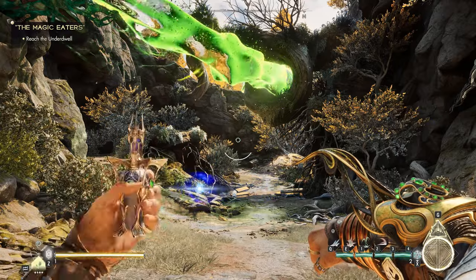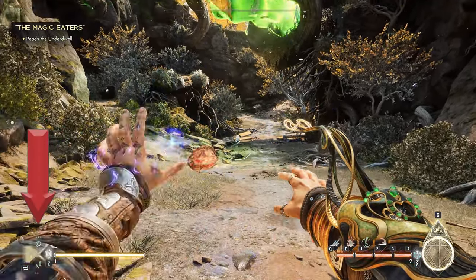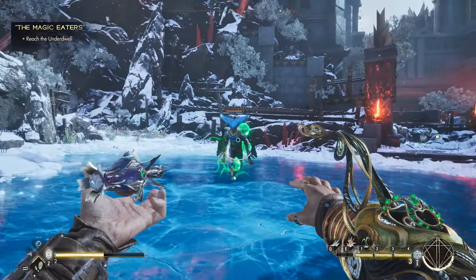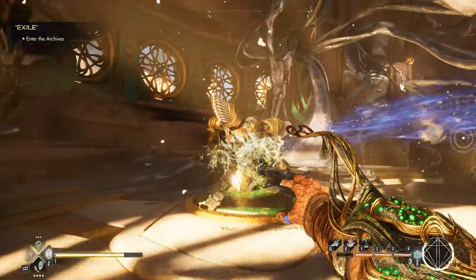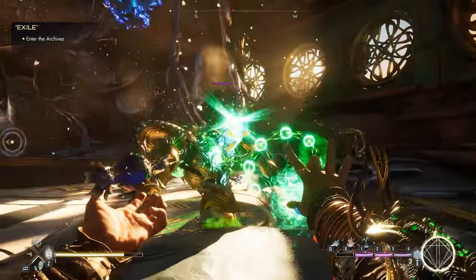Before getting into the primary magic types, I want to get into these on the left, which are your three control spells. Limpets will fire these green globby things that will slow down anyone they stick to. This is great for crowd control or flanking around certain enemies, like these guys who were born with a very obvious weak spot on their back.